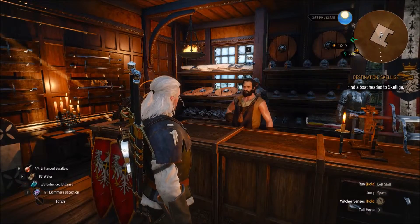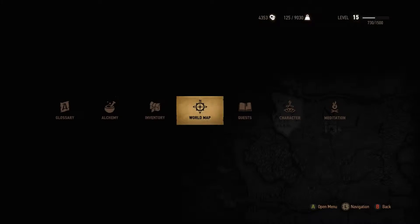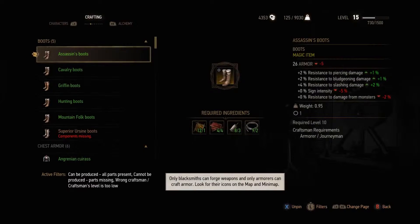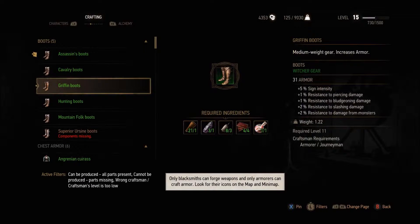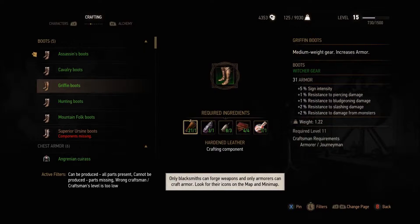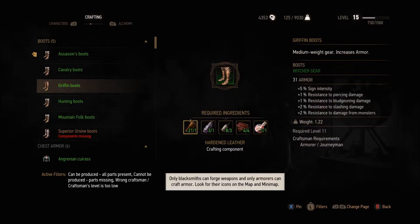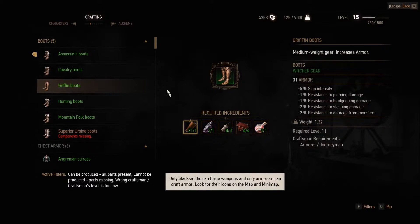I'm going to show you how to craft in The Witcher 3. The first two most important parts are: you have to have the right schematic. For example, I found the griffin boot schematic. If I find the right armor and I have each of the required ingredients, then I can go ahead and get this done. If you look on the bottom right, it says required level 11, and craftsman requirements needs to be a journeyman.